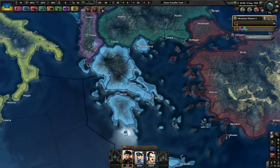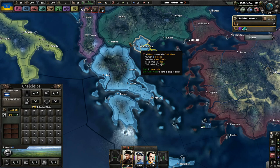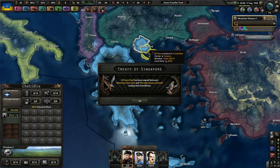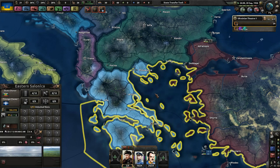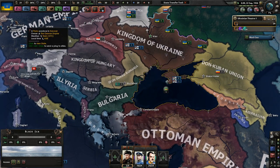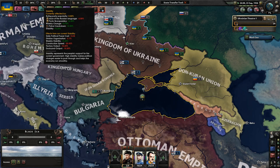Whenever I look at Greece, especially in Kaiserreich, it always looks a little sad - just Thessalonica, always separated off from Bulgaria. Can we please give Western Thessalonica to Greece? But something tells me the Bulgarians are not going to last long at all. We got police crackdown, and we get more stability weekly anyway. So that's good.